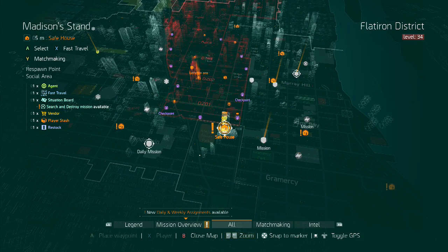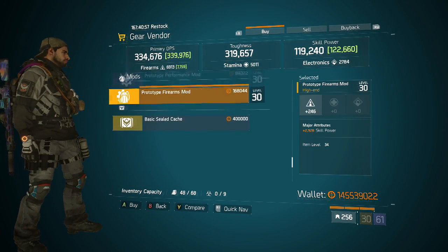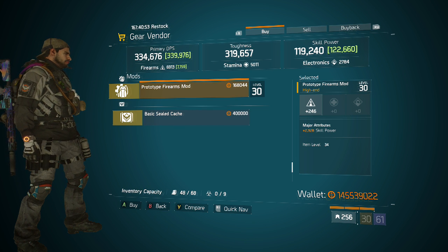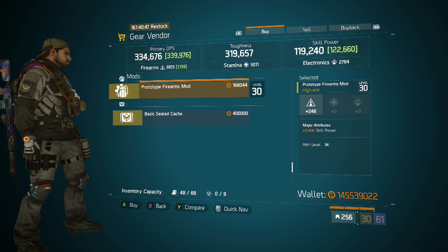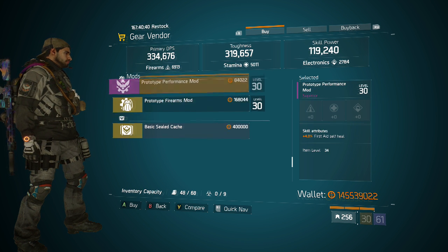Next up down south at the Madison Stand Safe House gear vendor, we have a Prototype Firearms Mod with 246 firearms and 2,928 skill power — good for anyone looking to have a strong firearms-focused build while still having a little skill power to boost your first aid or other skill. Still definitely not a bad firearms mod to use.